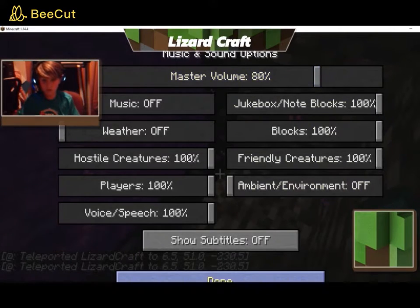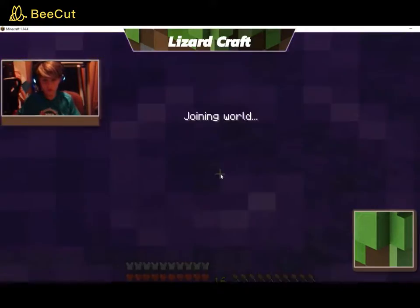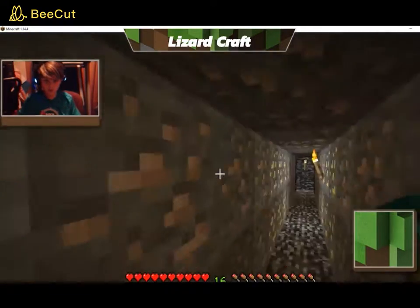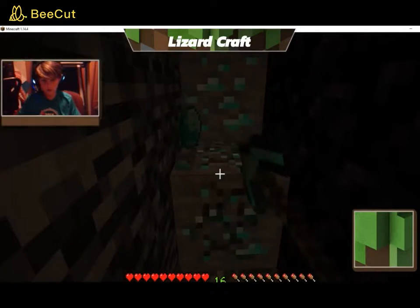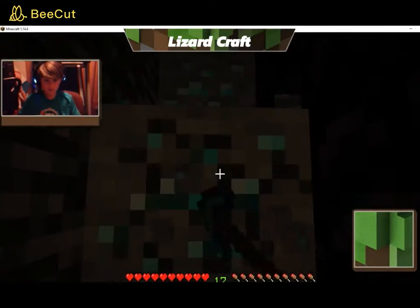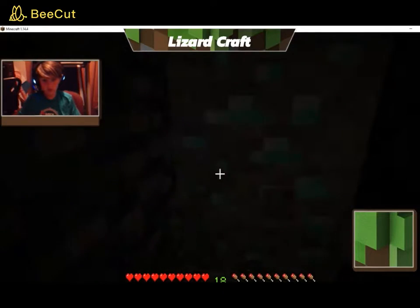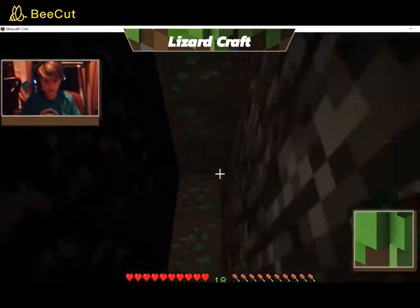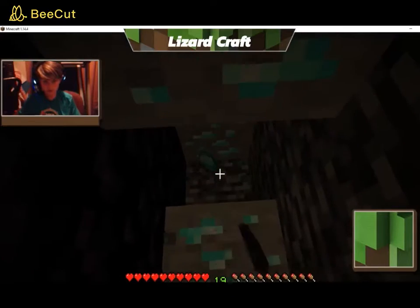I'm gonna turn the volume down to 80, sorry about that guys. My goal is to first of all get an enchanting table — that's sort of my whole goal. I don't know what the other dimension is though. I still can't get books, so I don't know how that's gonna go. I actually can't really do that this episode, so we're gonna have to do that in a different episode.